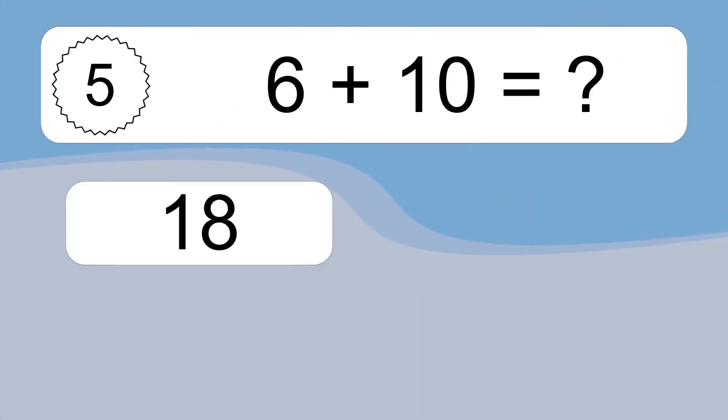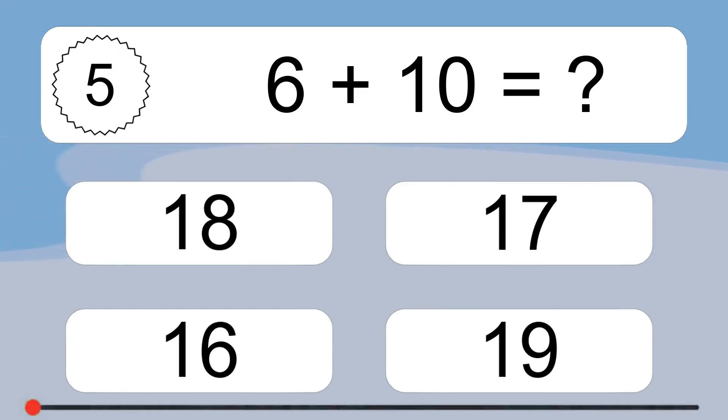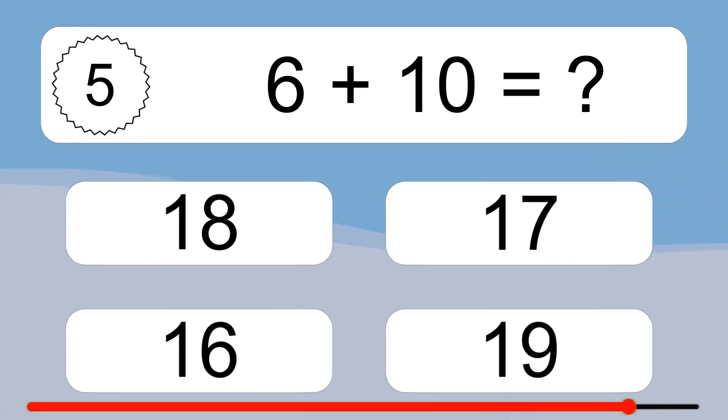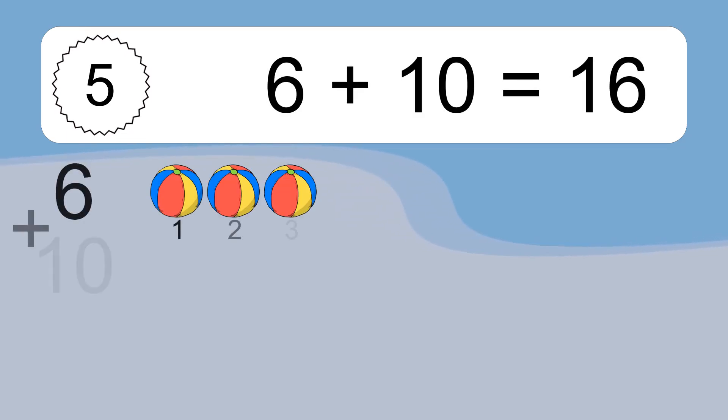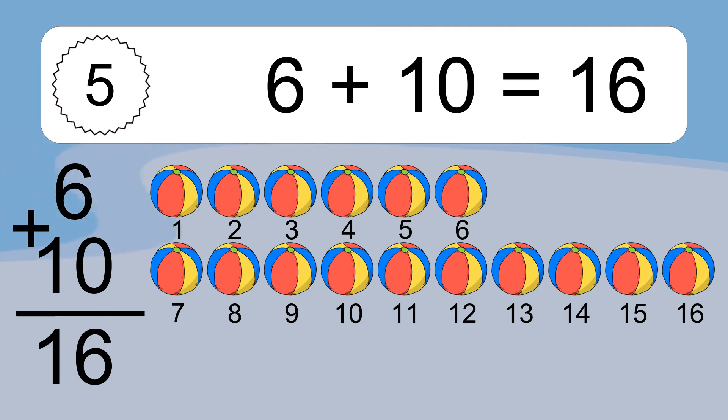6 plus 10 equals what? 6 plus 10 equals 16. Let's count it. 1, 2, 3, 4, 5, 6, 7, 8, 9, 10, 11, 12, 13, 14, 15, 16.